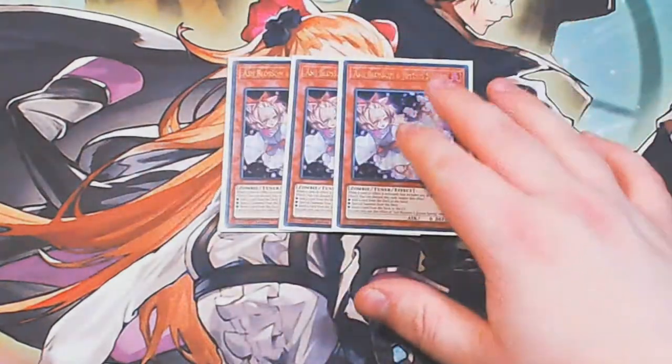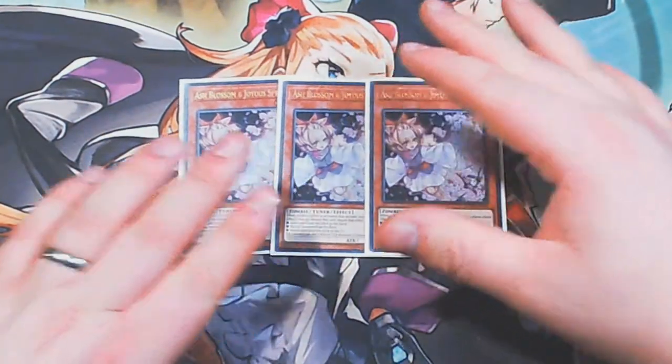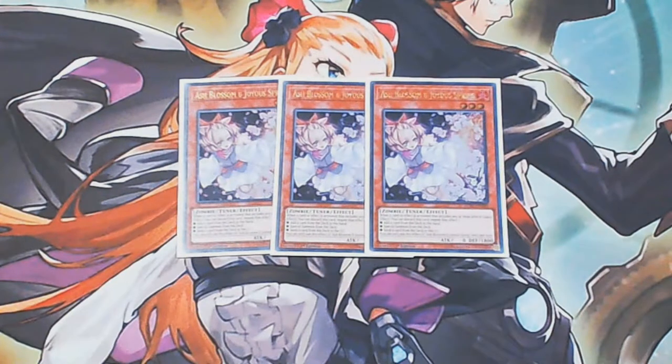A lot of the time you are going to side it out after game one anyway, once you know whether you're going to be going first or second. But I think on the assumption that you're not going to go first in all scenarios, this is an absolute must-have. Next up in our hand traps, we've got triple copies of Ash Blossom and Joyous Spring. Everyone knows exactly what this card does. It's incredibly important — it's the one that hits the most decks, the most generic interrupt you can get. I think three is a must in this format.